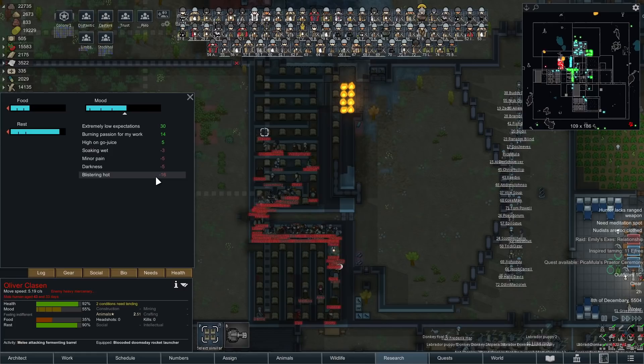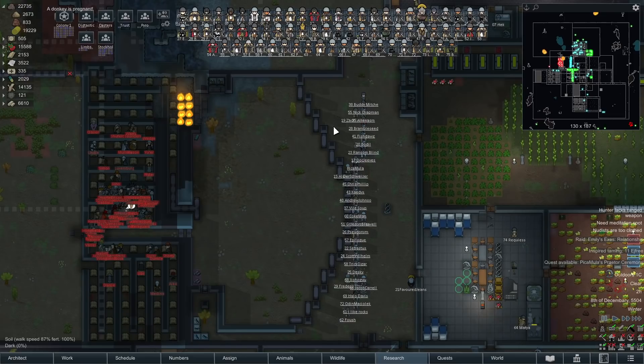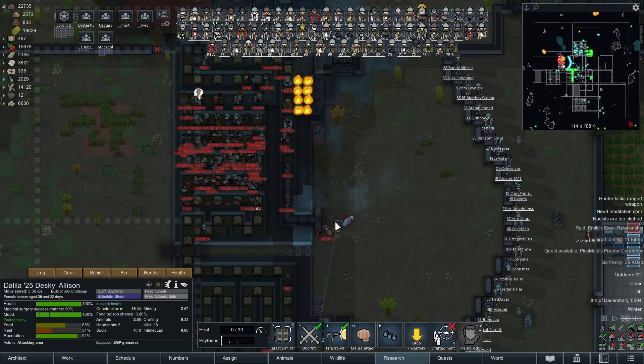Even the minor injuries aren't causing them to fall over. They're still staying blobbed up — I want them to spread out. Alright, I'm going to get our firing line positioned. Here they come. First up we've got the doomsday person — they don't get to shoot. That was really what I was hoping would happen.